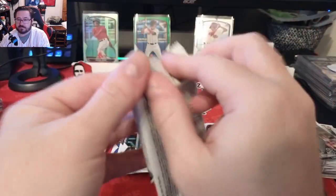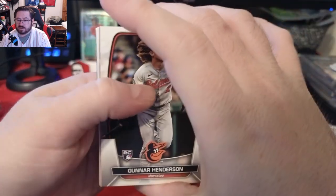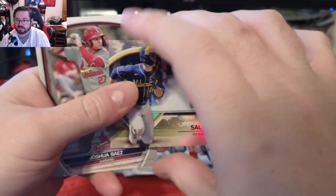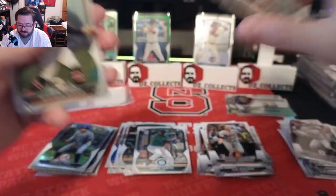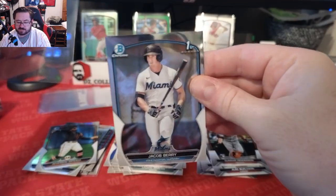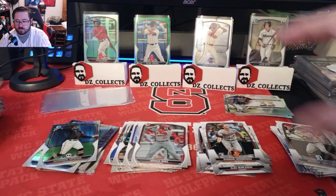Last pack in box one. We got Code A Single rookie, Tork, Scherzer, Reese, Hoskins, Burleson, Gunner Henderson, and an upside down Sal Freilich Bowman Scouts Top 100 number 33 — not a parallel but it is upside down for some reason. Joshua Baez, Christian Hernandez, Ricardo Perez — our chromes are Arvison Ortega and a first of Jacob Berry, so that's a very good chrome first to get. That is the end of the first box.